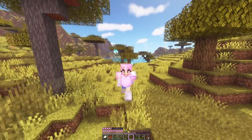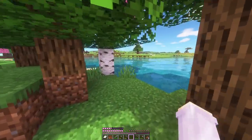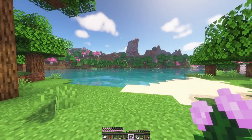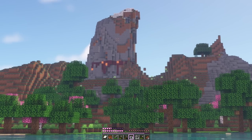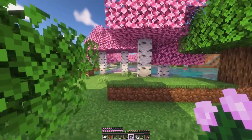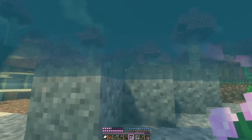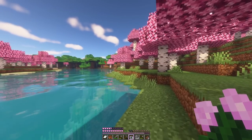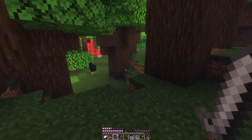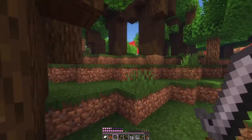So I started brainstorming names for my friends while we headed off to find ourselves a home. We've come pretty far at this point. I see some interesting stuff — oh, that looks like a swamp tree. I think we're gonna go in this direction towards the birch forest. If we can find a dark oak biome I'd really like to settle there, and they're usually next to birch forests.